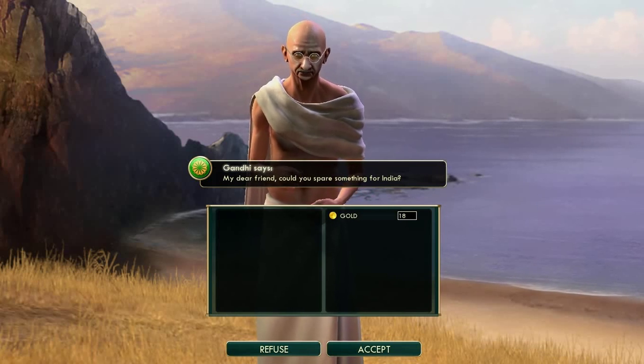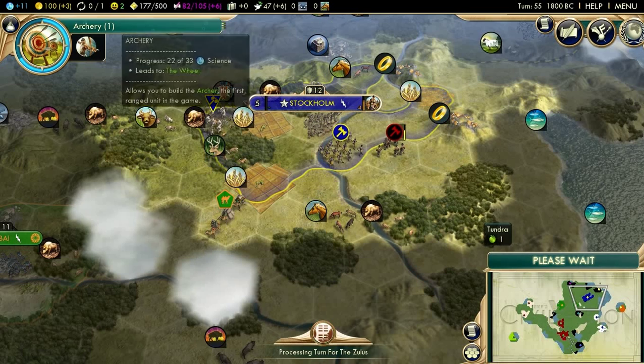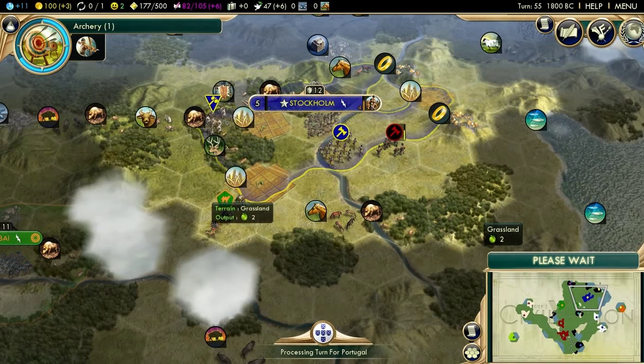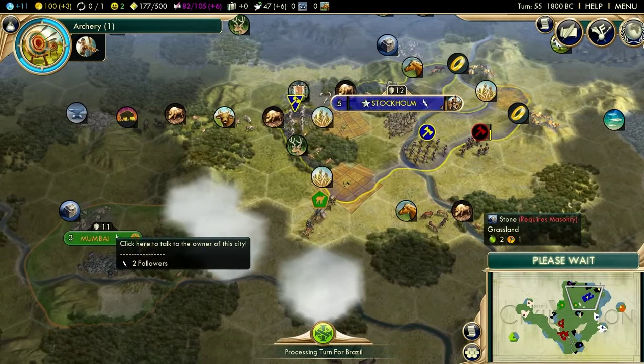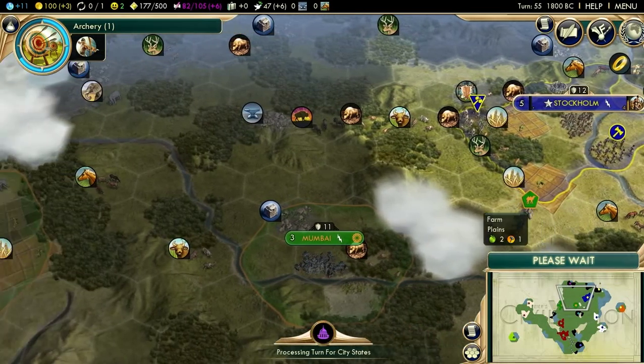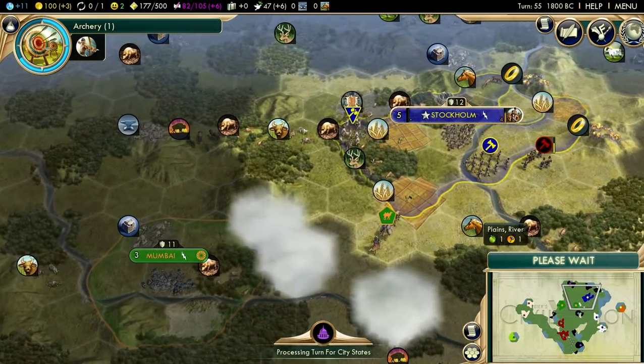18 gold to get a huge boost with Gandhi — is it worth it? Yes, it is actually worth it. But 18 gold is not a lot, and that's a huge green modifier. That is pretty much going to solidify me as his friend for a very long time. He may even forgive my forward settling.